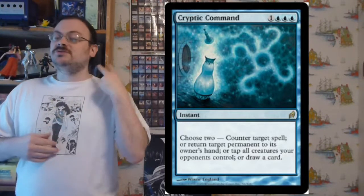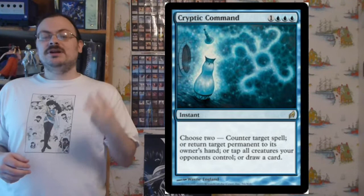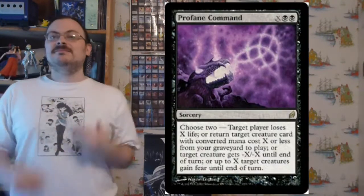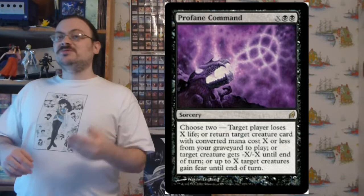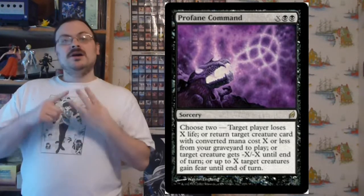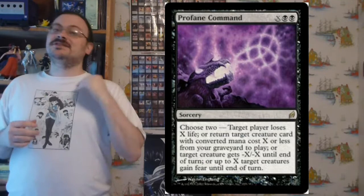Cryptic Command is one of the command modal spells — you choose two of: counter target spell, return target permanent to its owner's hand, tap all creatures target player controls, or draw a card. Profane Command was an X-cost command where you choose two of: target player loses X life, return target creature with converted mana cost X or less from graveyard to battlefield, target creature gets -X/-X until end of turn, or X creatures gain fear until end of turn.